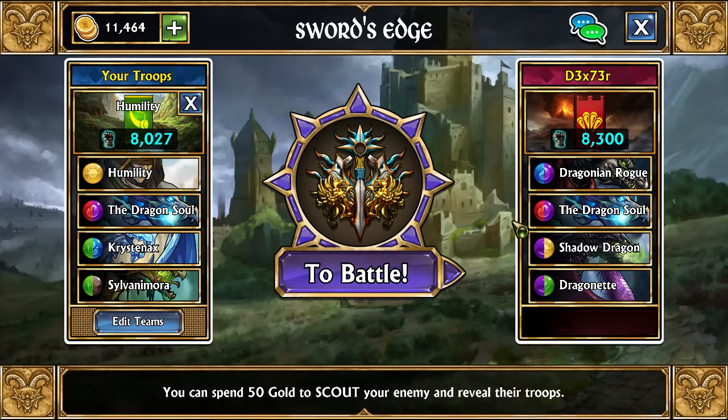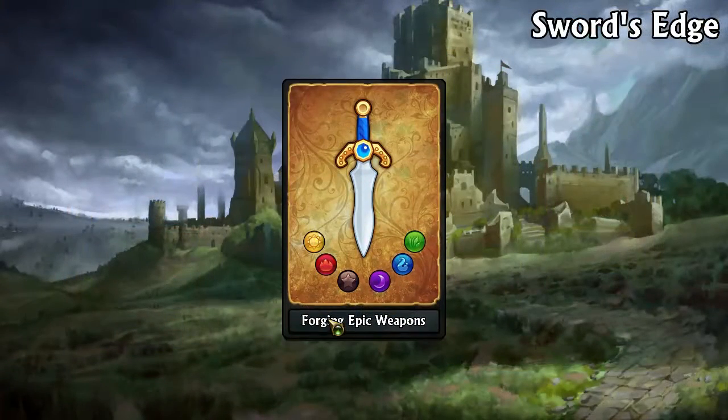Hi everybody, JapanGamer29 here. I'm playing Gems of War again. It's one Dragon team versus another, except for my first troop I've put in Humility instead of Celestasia. Let's get straight into it and I'll talk you through my logic, my reasoning.